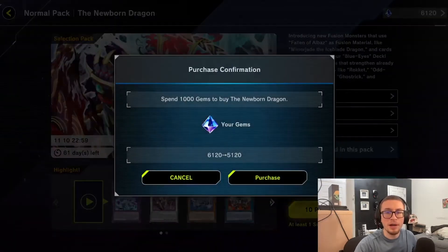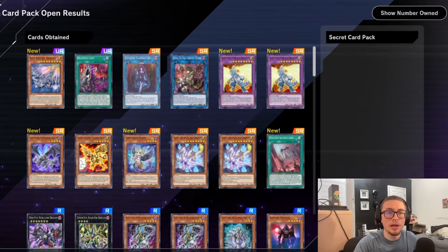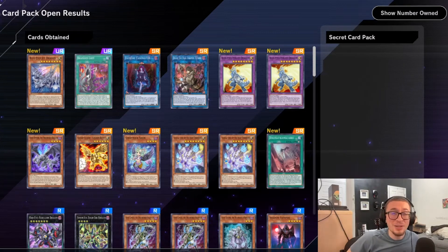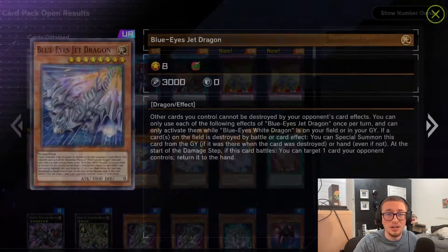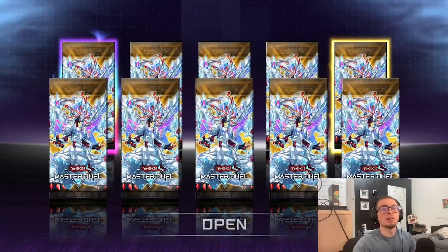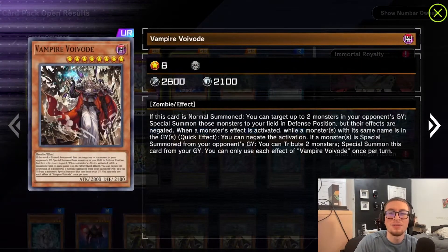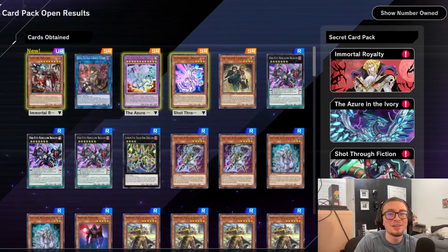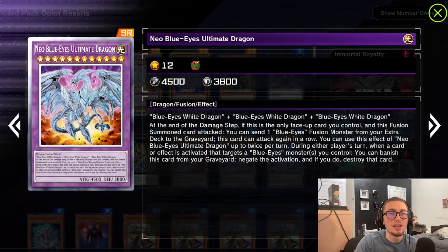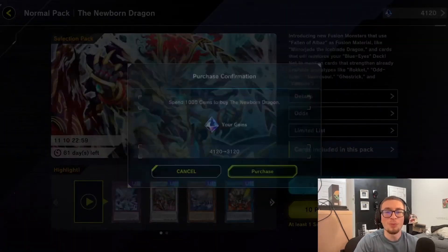Let's go to the next one. This is 8,000 gems total, eight packs. We have two URs potentially — another Branded Lost, I'll take the materials but still. And a UR Blue-Eyes Dragon, cool card but I won't be playing Blue-Eyes. This is not looking the best — I was really hoping for at least three Branded Fusion at this point. We got a glossy finish Neo Blue-Eyes Ultimate Dragon, that's cool. Four more packs left.